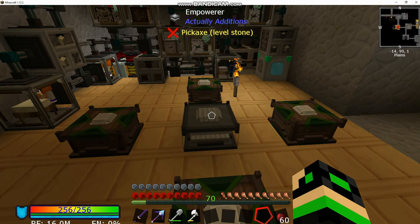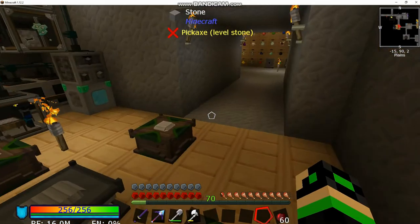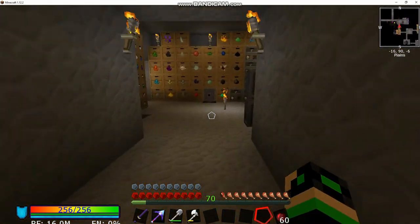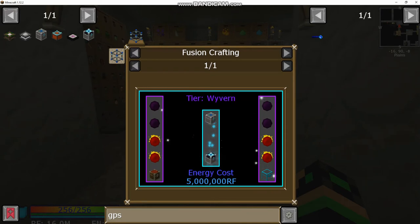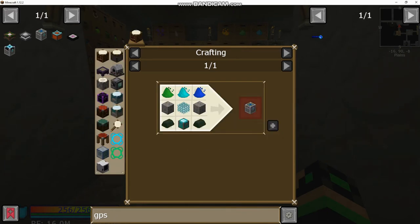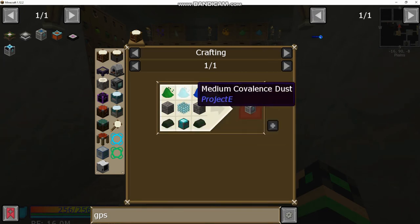Welcome back to Stone Block 2 with Lone Evader 7. Today we're going to be taking a look at getting our energy condenser built. We built the fusion crafting wyvern tier last time, but we need to get an alchemical chest now. It's pretty straightforward — you need one diamond lattice, diamond chest, some dark steel, chill stone. We have everything except for the covalence dust.